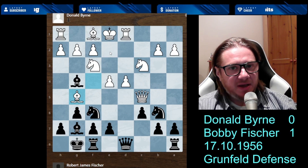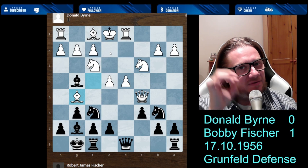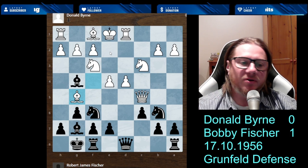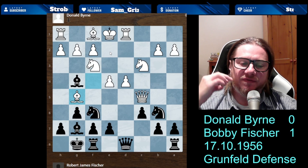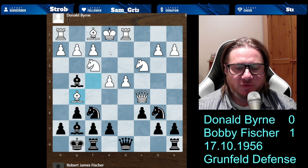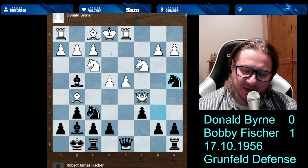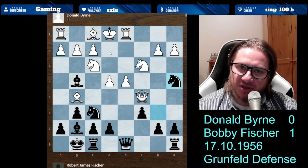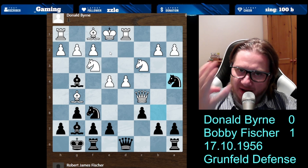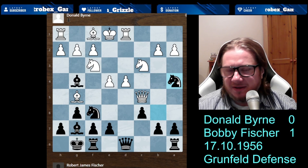If you haven't seen this game before, pause it and think about what Black should be playing. This is already a super-grandmaster level, a genius move — a very deep tactical idea performed by Bobby Fischer with huge style, elegance, and strength. He plays Knight a4. You may wonder — has he lost his mind? Is he just giving the knight away? Well, he didn't — not at this moment.